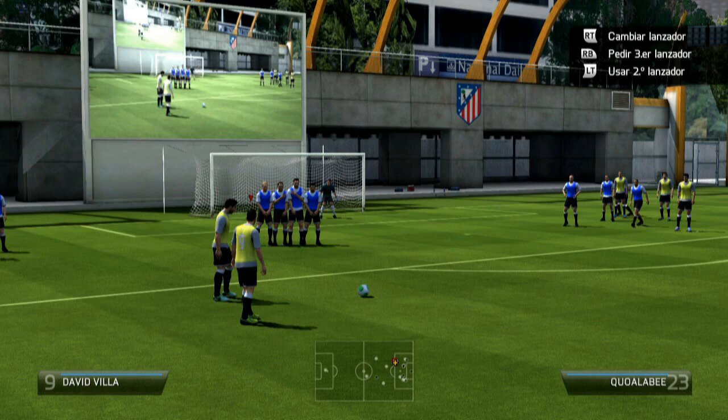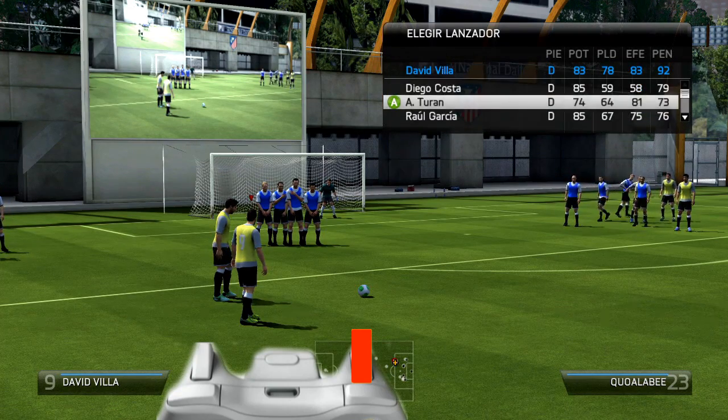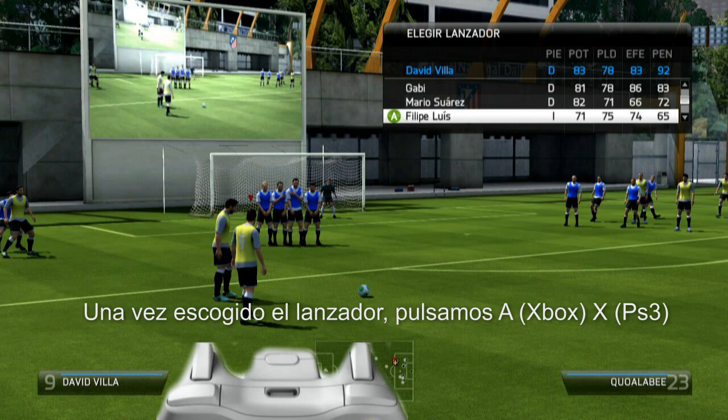Now let's start step by step from the left side. First, we need to change the kicker because David Villa is right-footed and we need a left-footed player. To do that, press and hold RT or R2 and a list will appear. With the left joystick scroll down and press A to select Felipe Luis, who is left-footed - you can see it says left foot for left-footed players, or L in English.